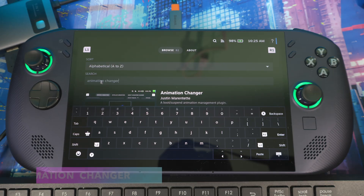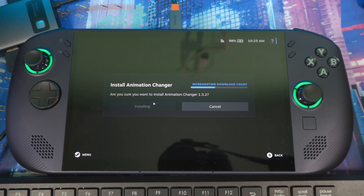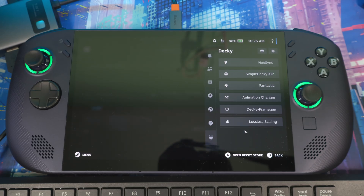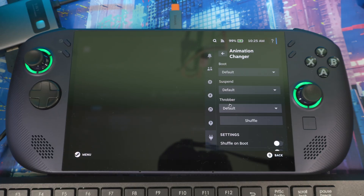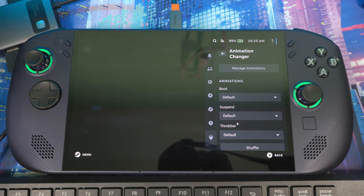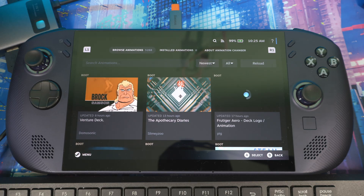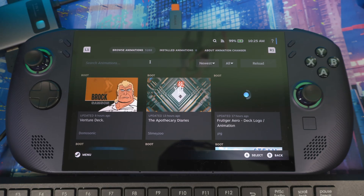The next plugin is Animation Changer. Search for it in the store and install it. This helps you change your boot logo, suspend screen, and more. Once inside, you'll see sections for boot, suspend, and trapper — that's the animation shown when you're in a game and hit the button. Click 'manage' to access the Animation Changer's own store where you can download animations.